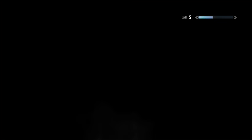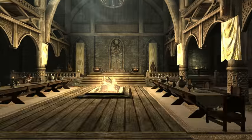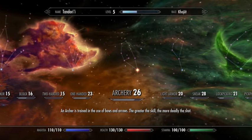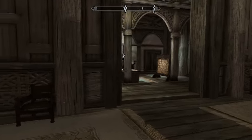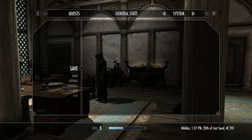Let's go in here and get ready to meet with the Jarl, and then we will be done for today. To recap: we are at level five, we've picked up skills in smithing, archery, and speech. We have to bring this Dragonstone back to the mage, but we'll take care of that in the next Let's Play.